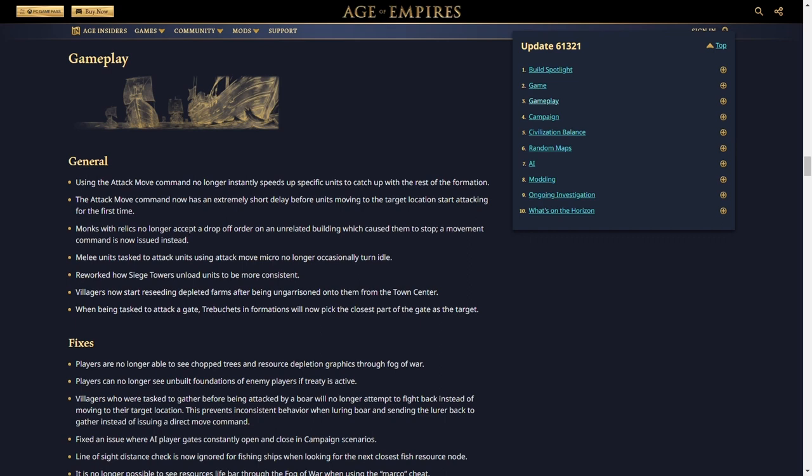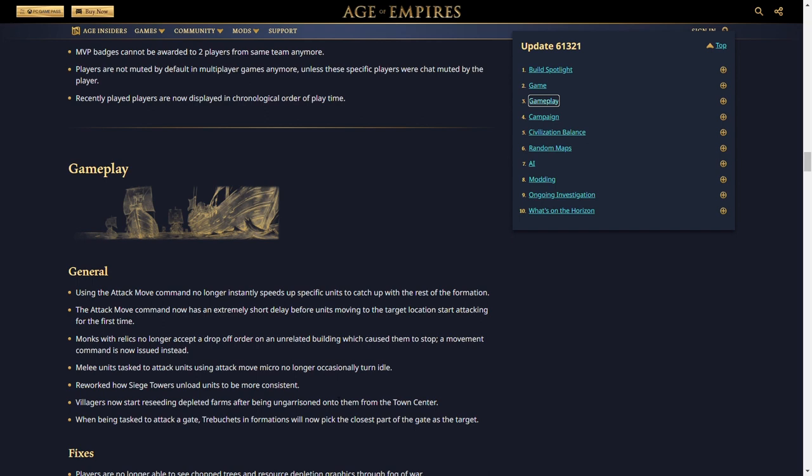Monks with relics no longer accept a drop order on an unrelated building, which caused them to stop — a movement command is issued instead. This means if you're queuing commands by shift-clicking with a monk to pick up a relic and place it in a monastery, right-clicking another building now moves the monk there instead of stopping. Melee units tasked to attack units using attack move micro no longer go idle. Siege towers have been reworked to unload units more consistently. Villagers now start reseeding depleted farms after being ungarrisoned from the town center. Trebuchets in formations will now pick the closest part of the gate as a target.